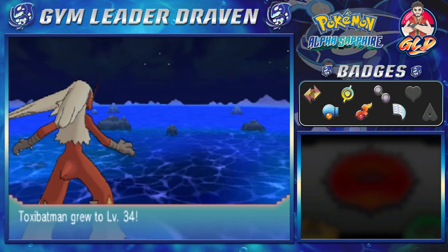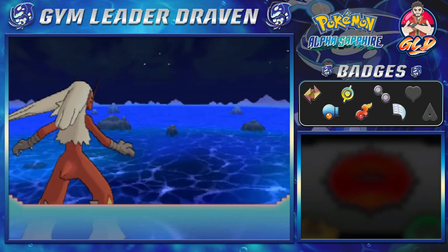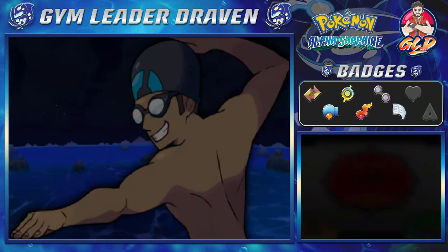Toxic Batman at level 34. Gaia the Fierce Knight at level 49, and it's trying to learn Hypnosis. We're going to keep all the moves for right now because we don't really need Hypnosis. But there it is - we have defeated another Swimmer.